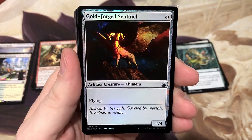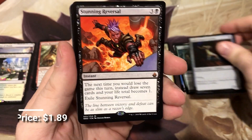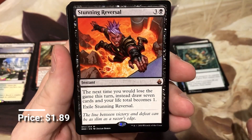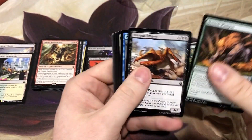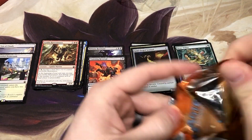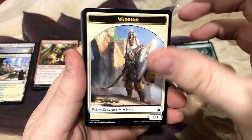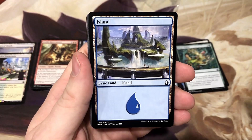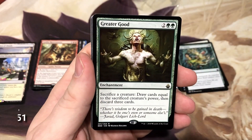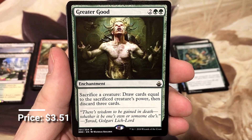We got a foil Goldforge Sentinel and Stunning Reversal — another mythic. Saves you from losing that game. Almost through the first half. There's so much good stuff here — so many more packs to open. We got Greater Good, a very, very solid card.